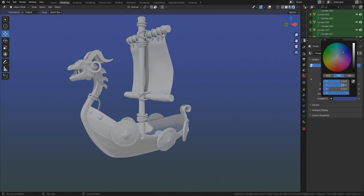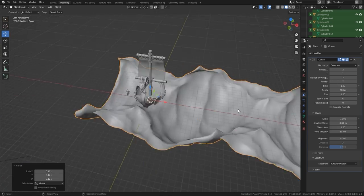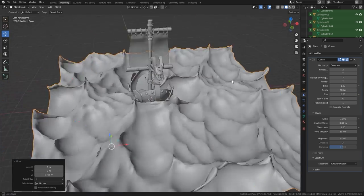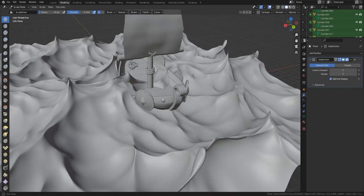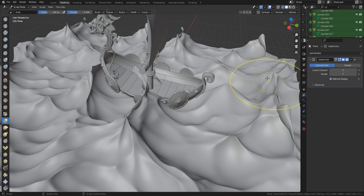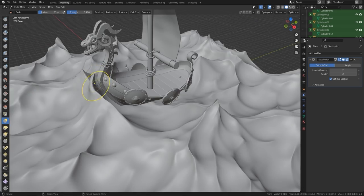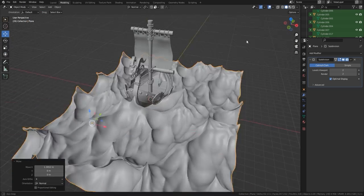Coming to the end of the modeling part now. I'm just going to bring in some lighting to see if everything looks right — I'm looking for the shadows and the detail, not really interested in textures. Now we're on to the waves. I brought in a plane, used the ocean modifier, and I'm playing around with it. Then I'm going to go into Blender and do a bit of sculpting. ZBrush and Blender have basically the same brushes, and once you've been practicing sculpting you can use any software.